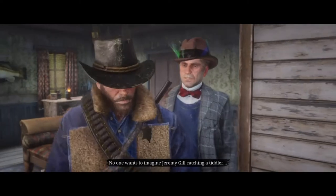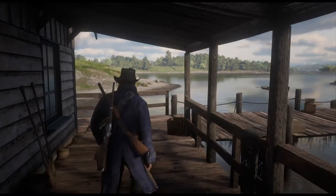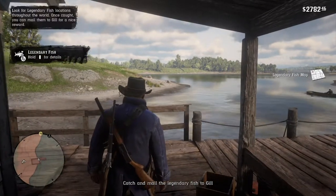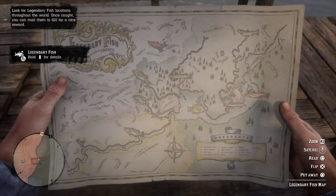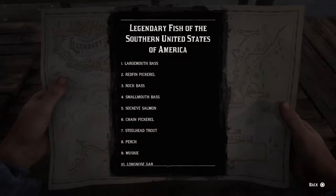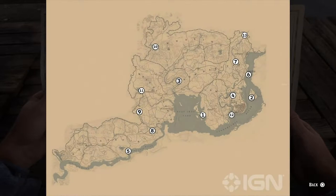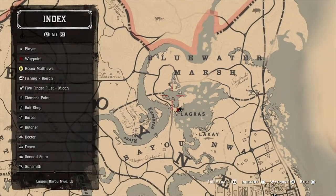Once you're done talking to him, he gives you a map — and that's really the most important thing out of all of this, because it shows you where the legendary fish are located. When I open up the map, you can see that it isn't actually that great — it doesn't show you exactly where all the fish are. It gives a weird game-style outlook. If you go to pause, IGN actually provides an entire map of where you can catch all the different legendary fish, and I'll leave a link in the description.